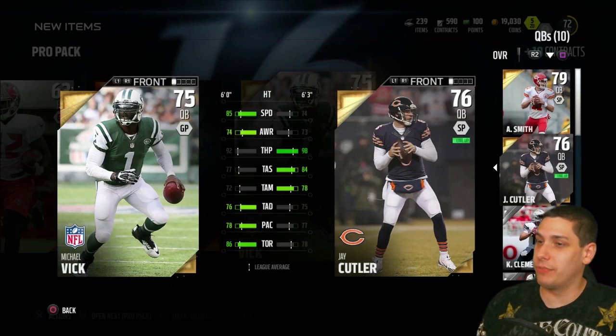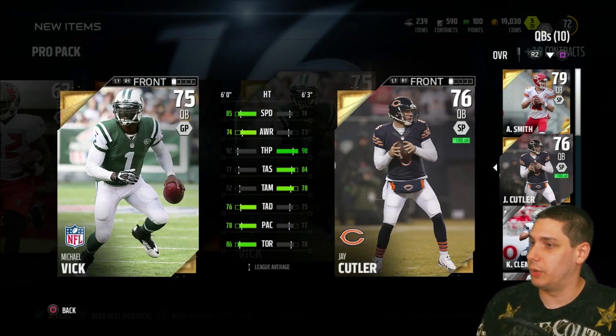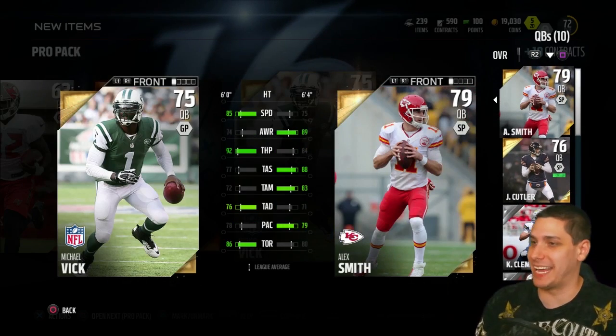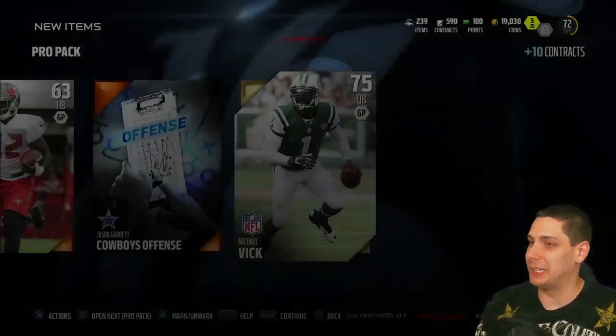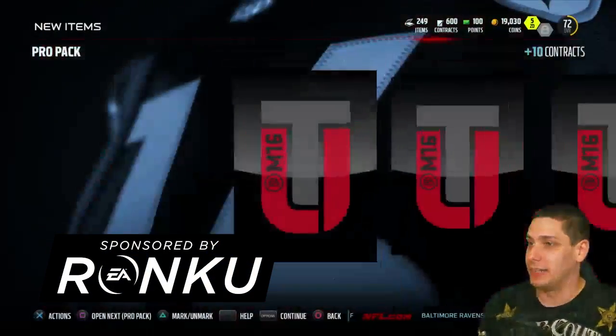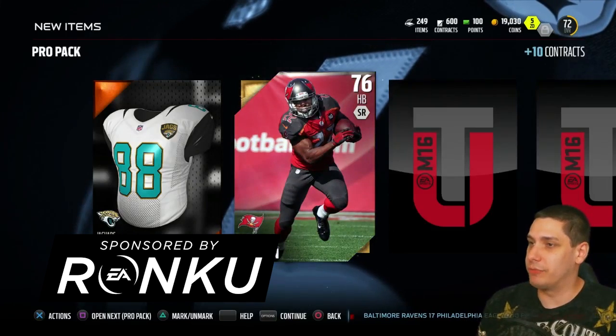What do you guys think I should do? Should I go with Vick? Would you guys rather see Mike Vick or would you rather see Jay Cutler? Or would you rather see bum-ass Alex Smith? Let me know in the comment section below. I'm kind of leaning towards Cutler right now, or maybe I'll just look at which one is selling for more and sell the more expensive one, because I'd be happy with either. Doug Martin for a running back.